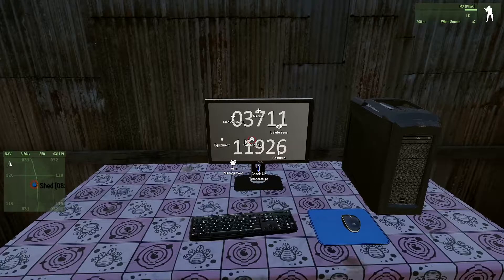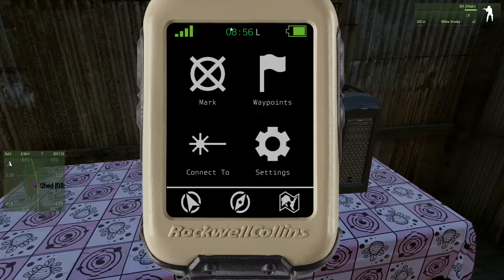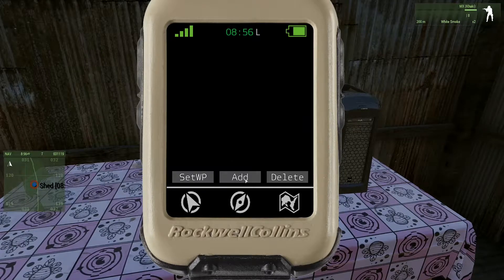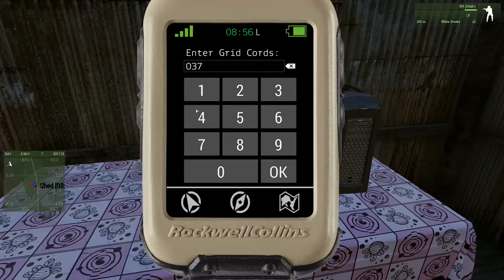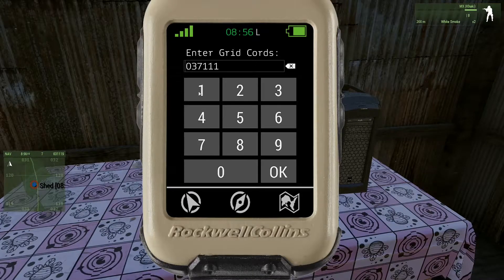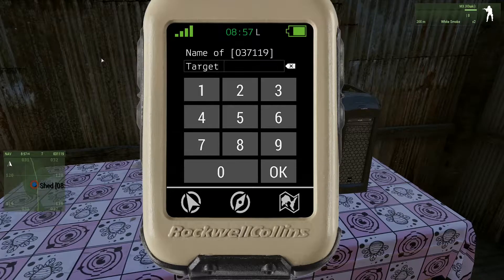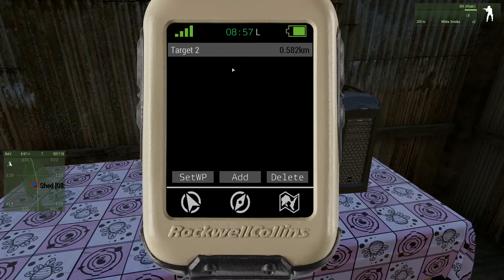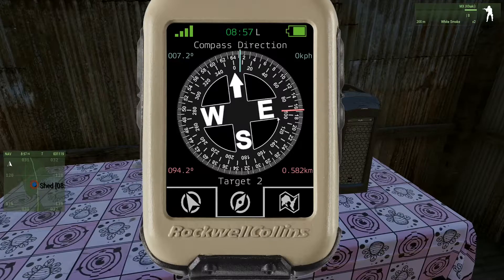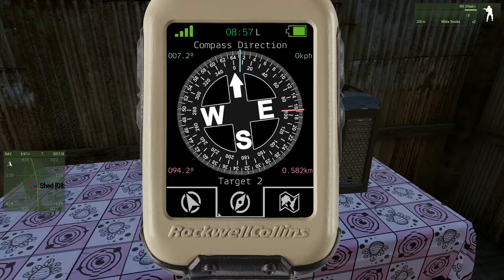The other option we have is if we go into our self-interaction equipment and open up our micro dagger, we can click on the clock at the top to open up a menu, then click waypoints and hit add. Now what we can do is type in the grid reference we're trying to go to - in this case it is 037, 111, 1925. Hit OK, call this target 2, and hit OK. This is now added in as a waypoint on our micro dagger. We can set that as our waypoint and it will give us on our compass a bearing we need to head along and a precise distance, and this will be constantly updated as we move around.